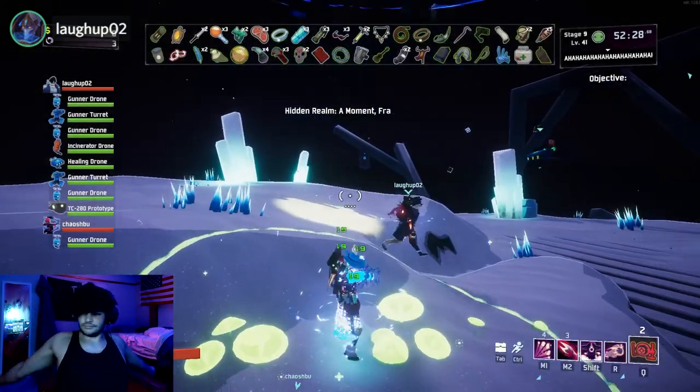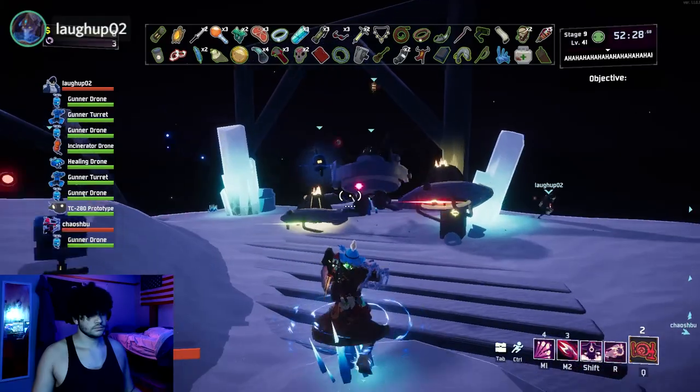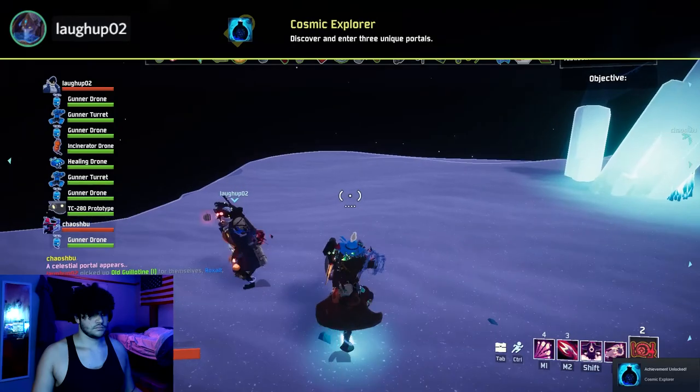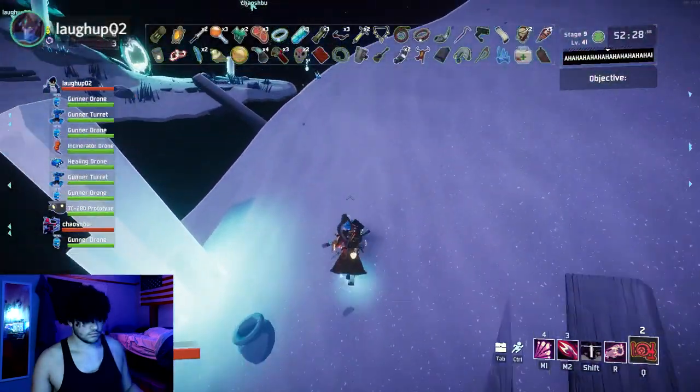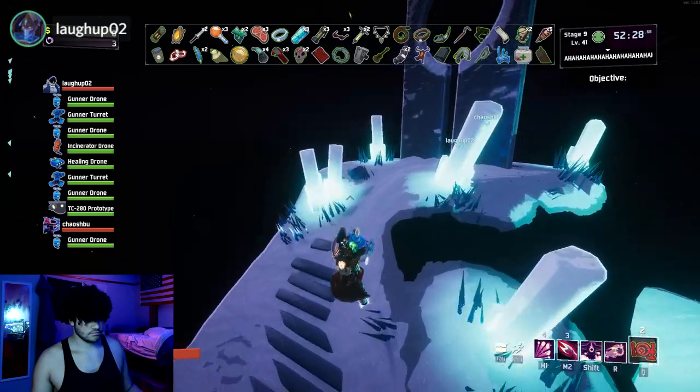What's different about this portal is it takes you to this realm where instead of fighting the final boss, you obliterate yourself — which isn't necessarily a boss fight or a win, it just ends the run and gives everyone one of our coins. So now we can either choose to obliterate ourselves, take all the coins, and end the run, or we can continue going.